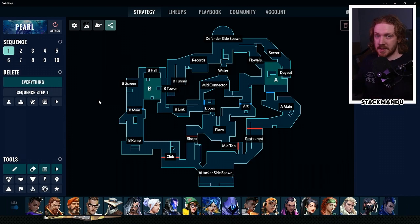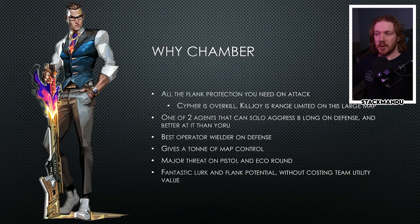The fact that you can be anywhere on the map on Chamber is a huge benefit. Cypher is potentially a bit of an over-investment in flank watch, and Killjoy - because the map is so big - you have to be in that same area, so it makes it hard to play around Killjoy's util. Chamber is also one of only two agents that can hold a really forward angle on B long as a defender, and he's the best operator wielder on defense - able to play forward angles, TP back, and hold long angles.